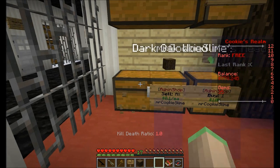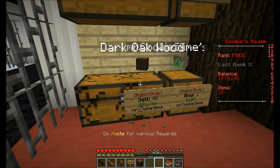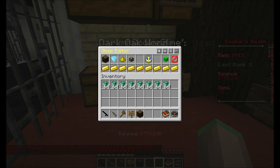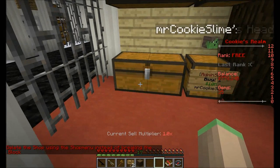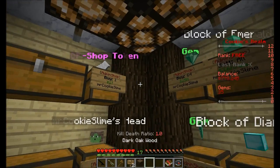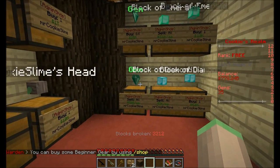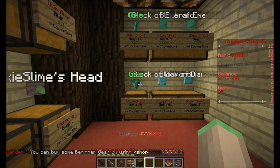You cannot destroy a shop — if you break a chest or sign which belongs to a shop, it's not going to work. You have to click the delete shop button and it's going to delete the shop instance and pop up the sign. That's pretty much it. If you have any questions, feel free to comment on the plugin's page, which will be linked once I upload it.